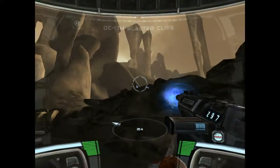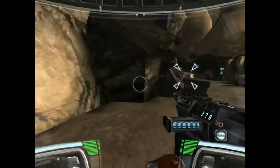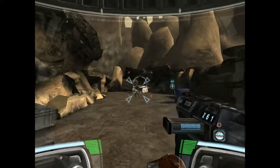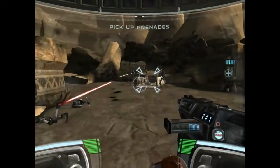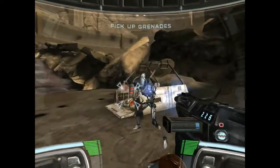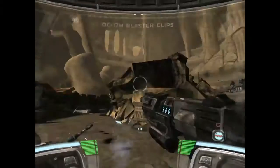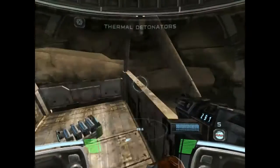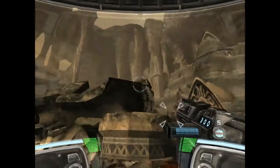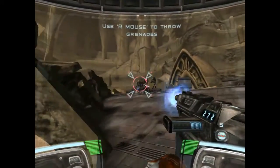There is a gun position near your location, preventing our troops from advancing. Recommend you take the thermal detonator grenades from the ammo pallet and destroy that gun position. Grenades have been added to your inventory. Excellent. Now lob the grenades at that gun position.